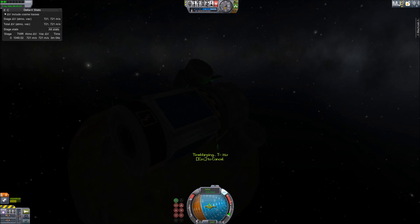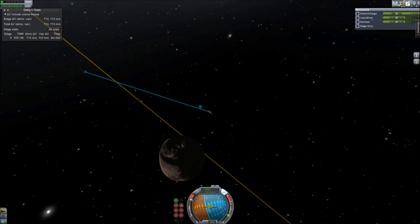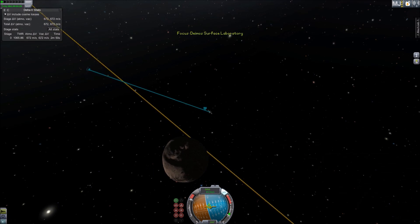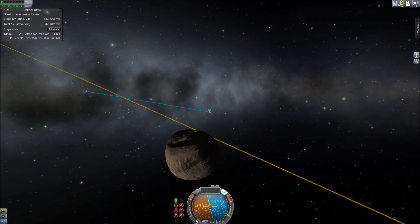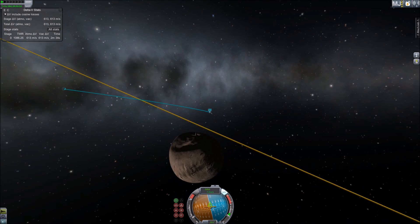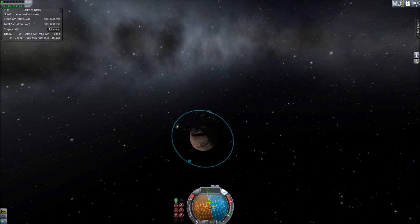The only issue with Deimos right now is that the texture is kind of low quality no matter how high you set it — I assume that's just an issue with it being a small body. We also have this weird spike on top of it, which is just a texture glitch with small objects. I had that happen on other small bodies as well.